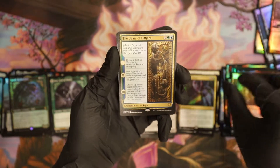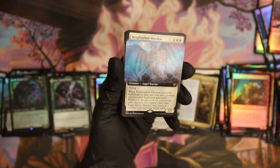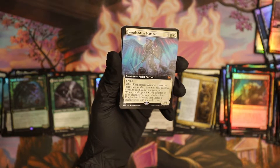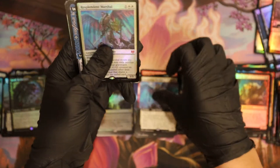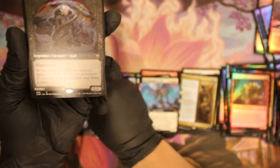Bears of Lethara, okay. Our Splendid Marshal — oh it's a mythic extended art! Let's see what this guy's at — probably like four bucks, maybe. Going way down — there it is, two dollars. Dang, for a full art! Oh, back to back! Dude, this box is giving you back to backs.